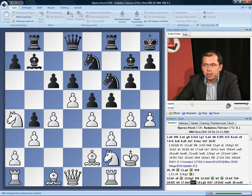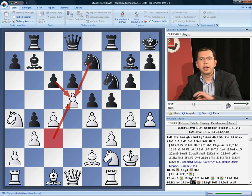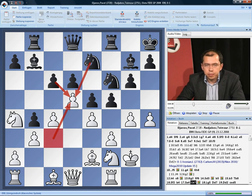These moves were not forced, but it's interesting that black removed the defender of the pawn on d5 by attacking the knight. Now black hints that at some point he might actually proceed simply by sacrificing on d5, opening the diagonal with the sacrifice of two pawns, and black might have sufficient compensation after this.